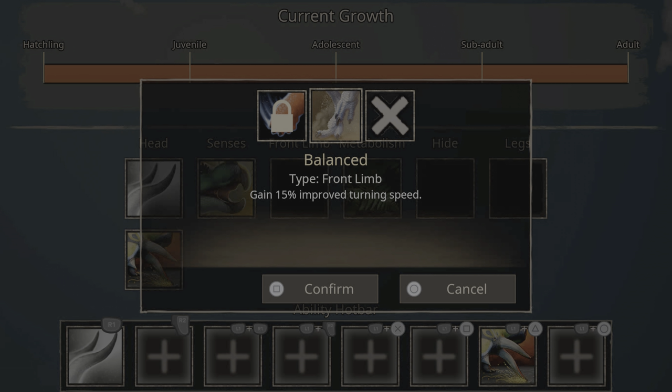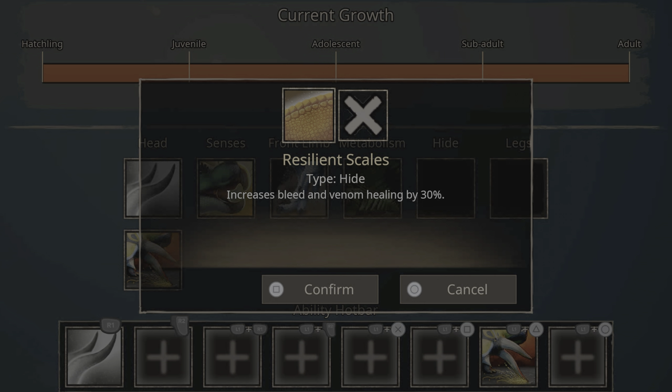Now we're going to be running Balanced for the improved turning speed, because Stomp is absolutely garbage. You might be thinking you're going to stomp on a raptor — you're not. Unless the raptor is terrible, you're just not going to land Stomp on him. It's so slow and so easy to bait. It's just not happening. Equip Resilient Scales — it's the only option there, but I feel like I should say it anyway.